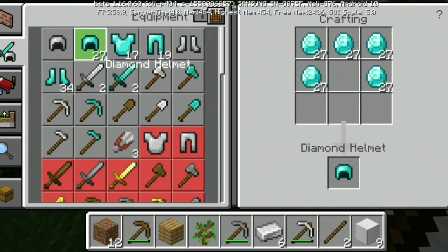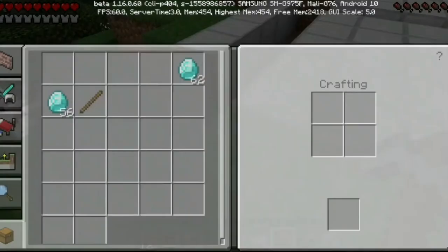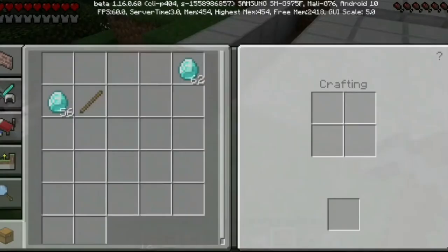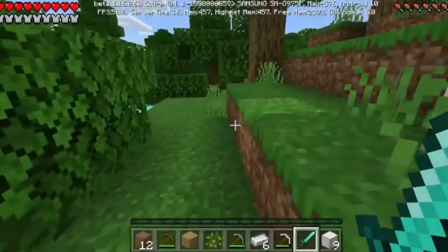You can make armor, a sword, whatever you want — you get the point. This is the easiest way by far to get any block in the game that you want. So yeah, that'll be it for today's video guys. I hope you enjoyed, and I'll see you in the next video — adios!